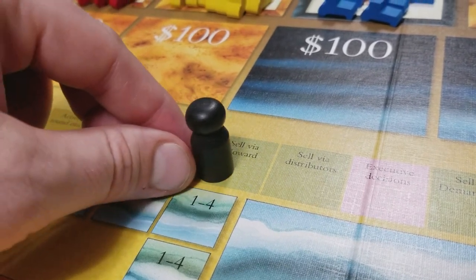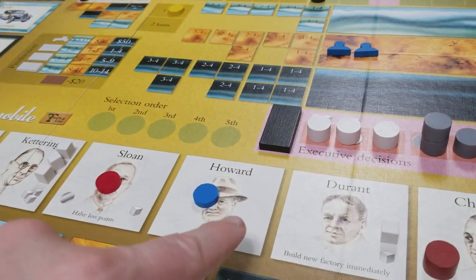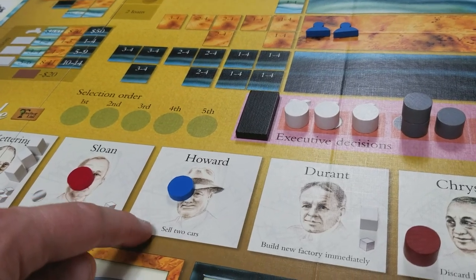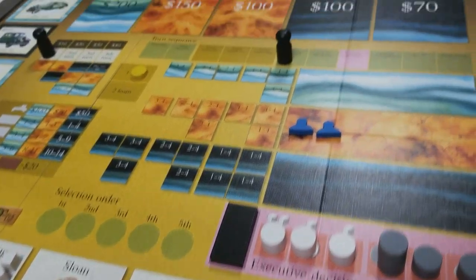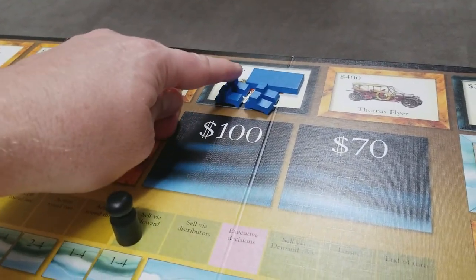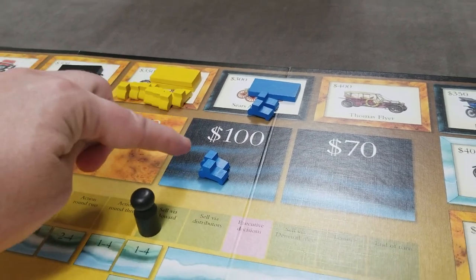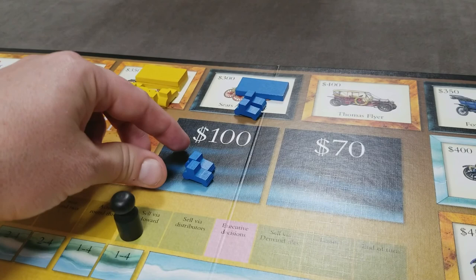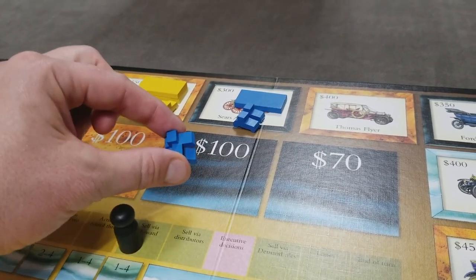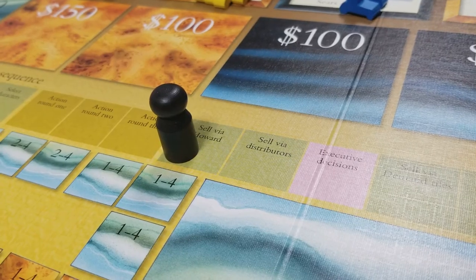Once we've completed the third action round, we now go to sell cars via Howard. This is only for the player who selected the Howard character. At this point they must sell two of their cars and receive the full value. These are mass market cars, so they would receive $200 from the bank for the two cars. This will not affect the public demand, so these get returned to that player's supply.